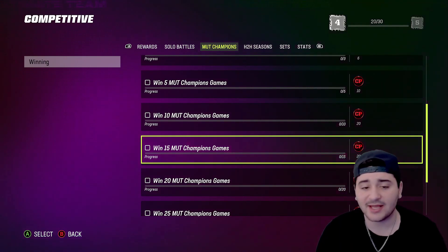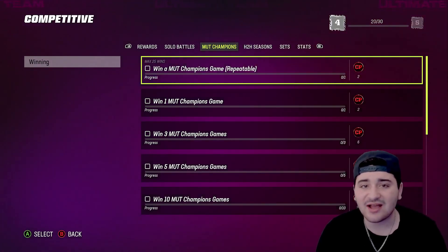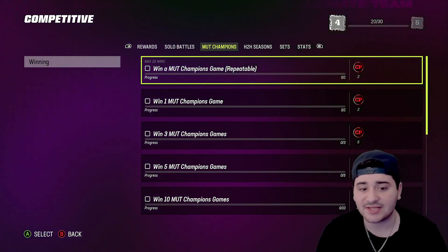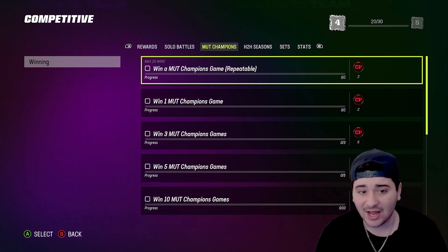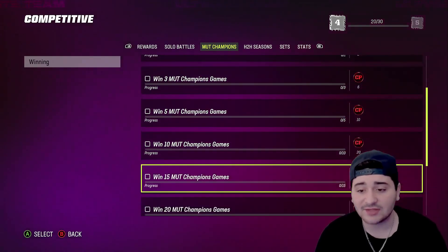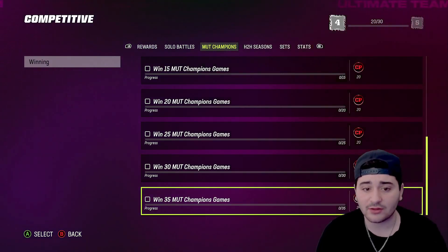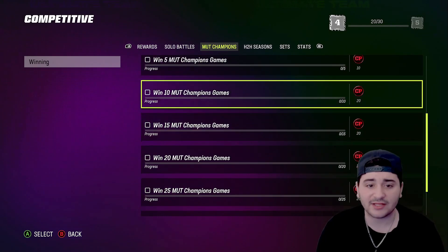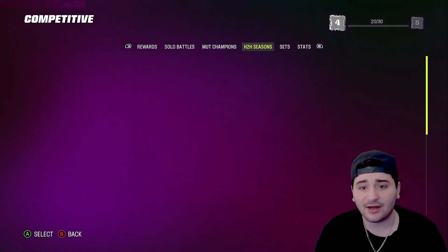My key advice for MUT Champions: slow things down. You don't want to force things and go crazy and be antsy — that's just not how you're going to win. Next-gen MUT is a slower-paced, more realistic game. You need to relax, pay attention to what plays the other team is running, and make sure your defenders are matched up on the right players. No mismatches — make sure you're playing the right people and really watching what your opponent is doing.